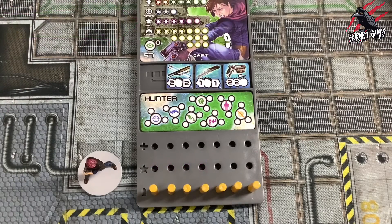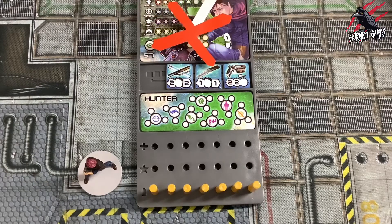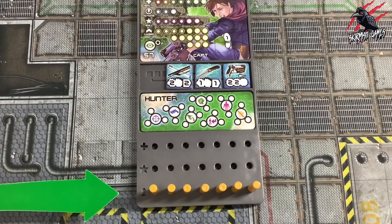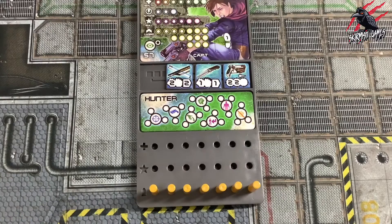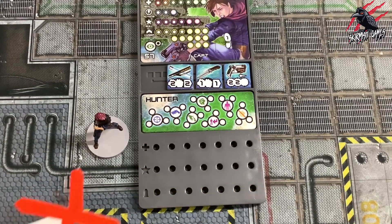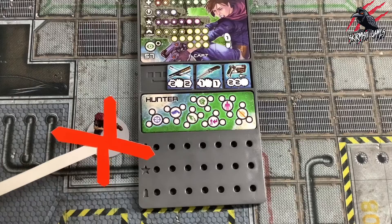If there are no green pegs remaining on their board, the character is defeated. Unless stated otherwise, a character can never exceed their current health statistic. If there are no purple pegs remaining, the character may no longer use skills. The bottom row shows the amount of ammo carried by the character using the yellow pegs. Characters always start the game with a full magazine of ammo, but this will change as weapons are fired and reloaded. If there are no yellow pegs remaining, the character may not fire their ranged weapon.